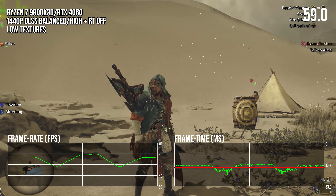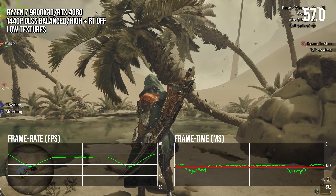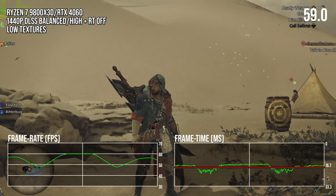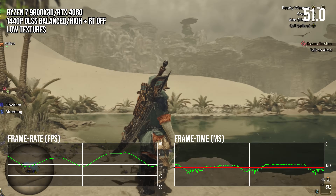Having diagnosed things like this before, sometimes this can mean an occlusion culling issue with slower CPUs. But that is not the case here, as I'm testing on a Ryzen 7 9800X3D — the fastest CPU on the market for gaming.